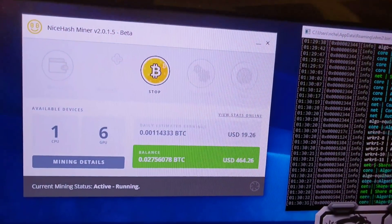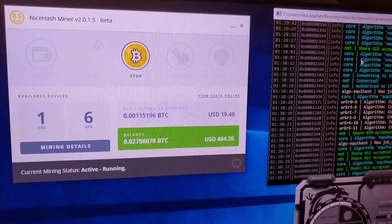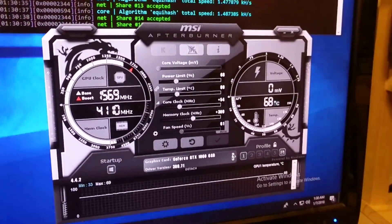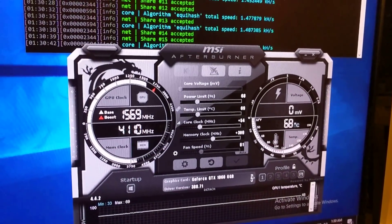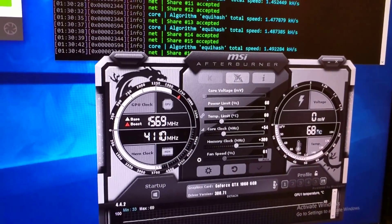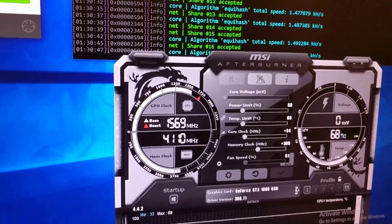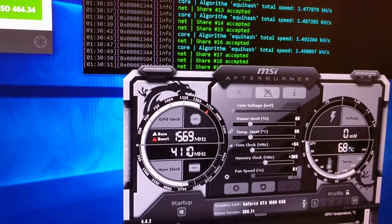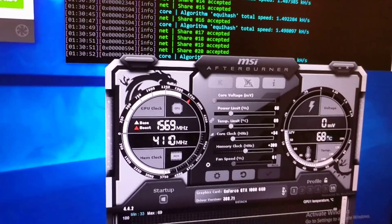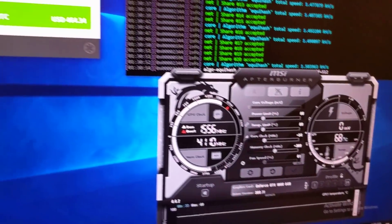You're looking at less than a 100-day return on those 1060s. Here are the power settings I have — they're running at 68%, with a minor overclock on the core of 54, and an overclock on the memory of 309. These have been stable.